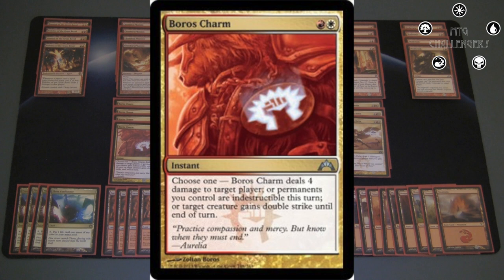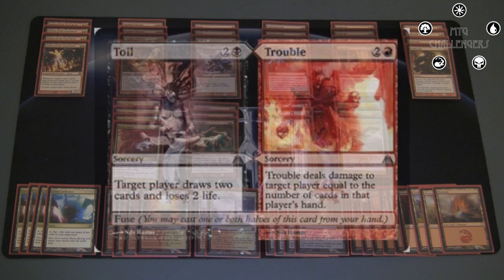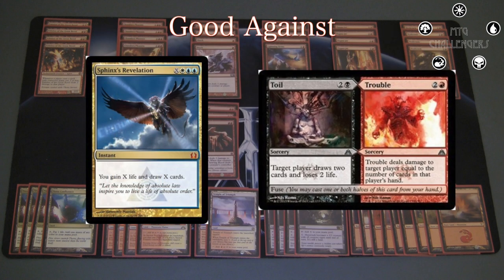Boros Charm is definitely the number one reason to run white here. 3 Searing Blood is really good when the circumstances are right — you can kill their little mana dork or aggressive creature and deal them 3, which is amazing tempo. But it is circumstantial since you need to kill the creature for the other half to work, so that's why it's only a 3-of. Then I have another 3-of, which is Toil and Trouble. We basically only use Trouble in this deck and it's an amazing burn spell most of the time, usually dealing 4 at minimum — I've done it for 7 many times. It's especially good against control decks since they like to keep their hand full, so you can take advantage of that. It's basically another anti-Sphinx's Revelation card. My absolute favorite thing to do is Skullcrack in response to their Revelation, then untap and cast Trouble — such an amazing interaction, and they just lose after that usually.